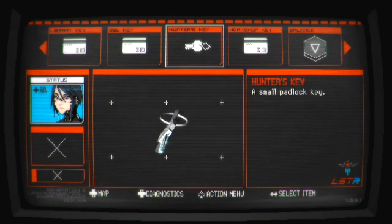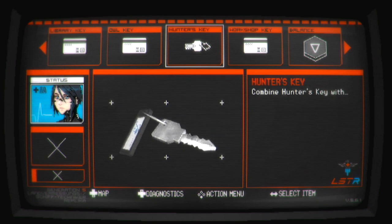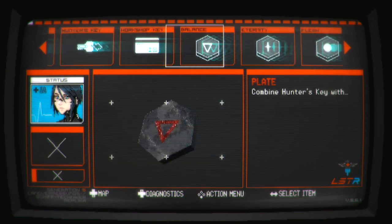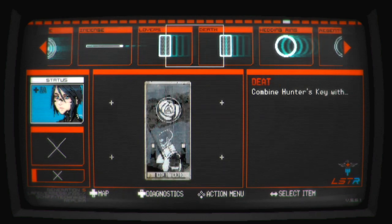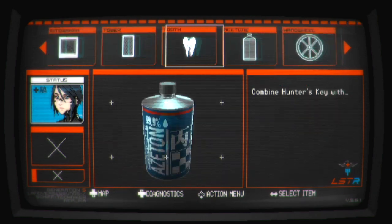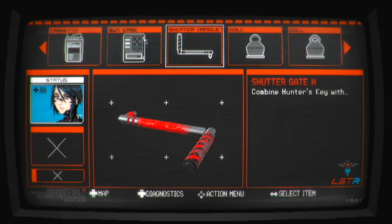Select the hunter's key and choose Combine. Then scroll further to the right in your inventory until you find the weapon case. Combine the two, and inside the weapon case once it's unlocked should be a revolver. Now that we've added the revolver into our inventory through legitimate means, we should fulfill the requirements of the achievement and unlock it.